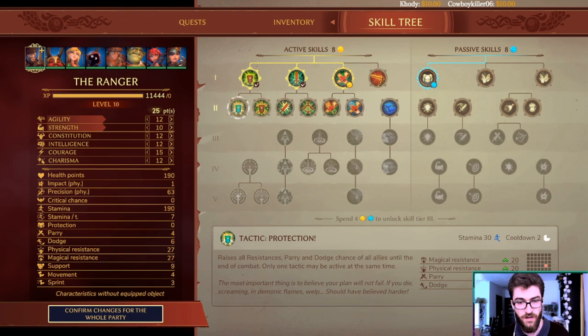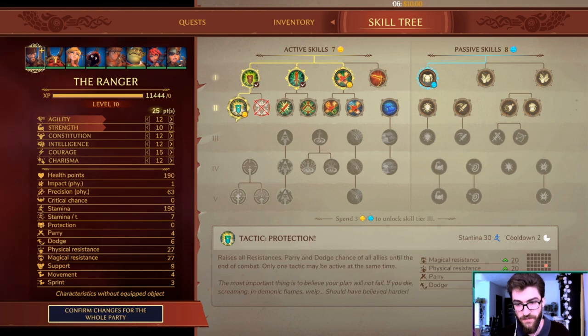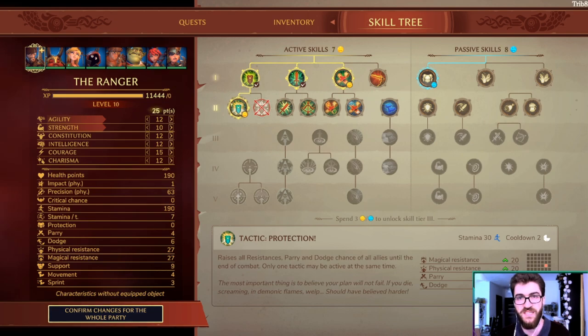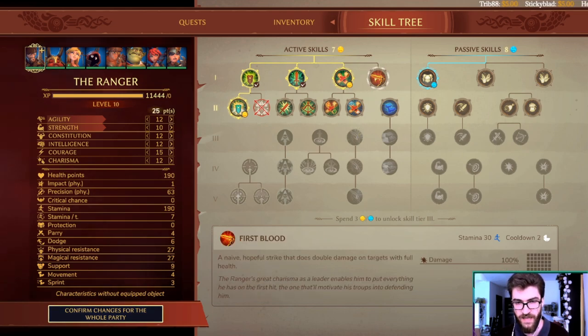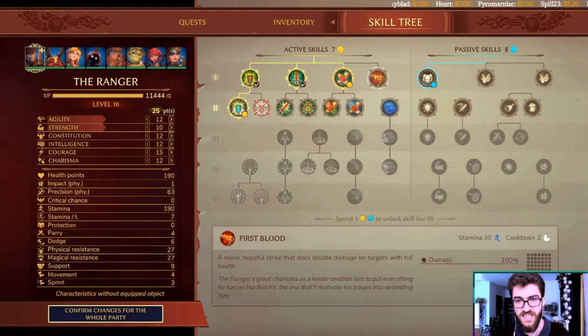Once you are around level 5 or 6, go for Tactic Protection. That's the end-build choice. I haven't been using the other option much because having that extra defense — 10 parry, 10 dodge, and 2 protection, or those extra resistances — just goes an extremely long way. From here you have quite a few options.